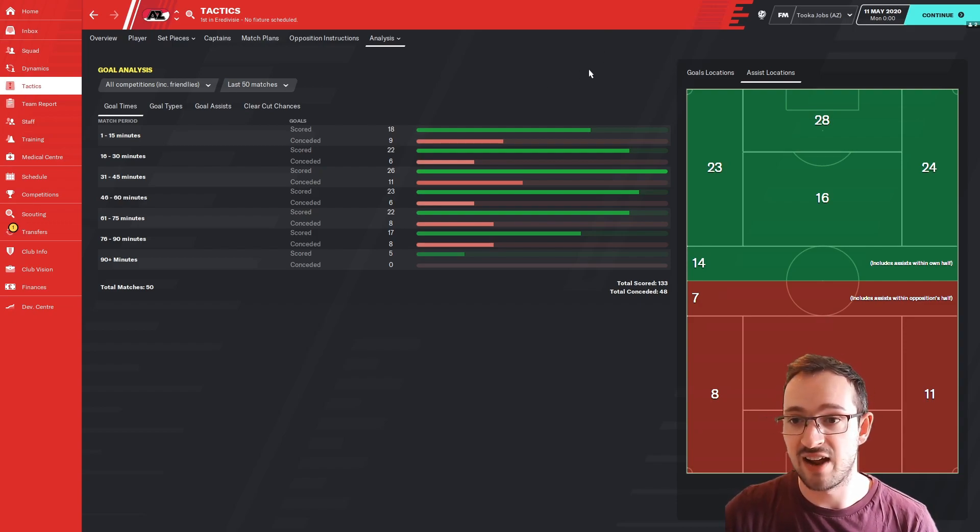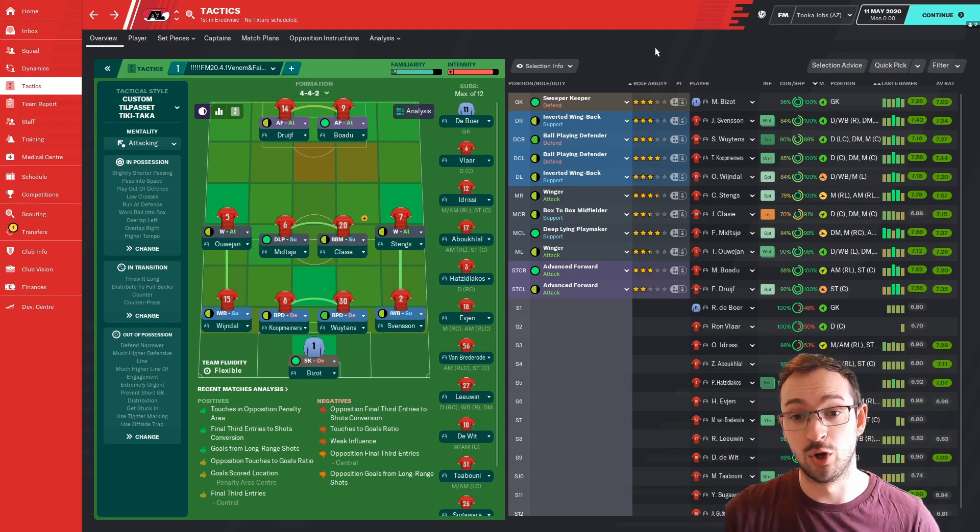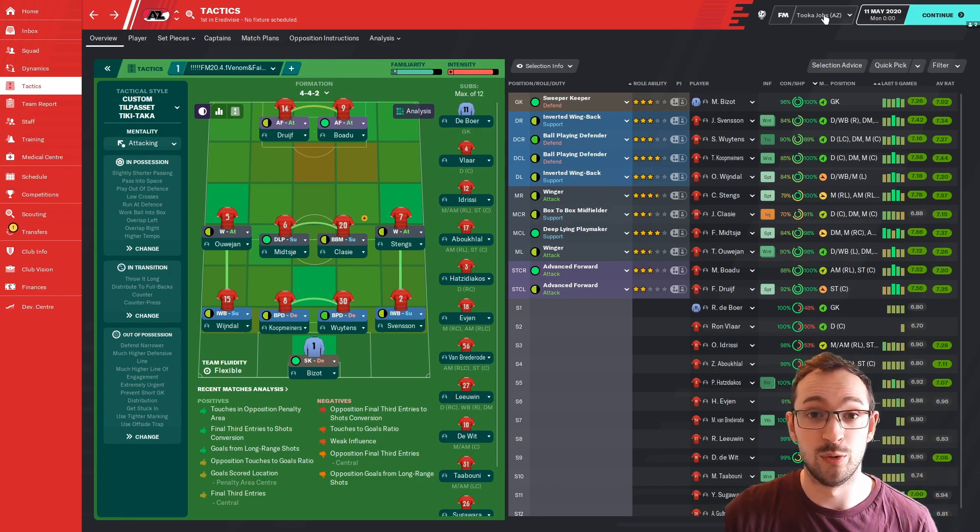Everyone did pretty well - AZ came first, you can't moan. The tactic is brilliant. The full name for this is the 20.4.1 Venom and Faith 4-4-2 NAP Volume 3, P109 FAcc - meaning with a top team he got 109 points, won the FA Cup and Champions Cup, most likely with Liverpool. It did very well in England and now I've tried it with a top team and a lower team in Holland and they both did very well.